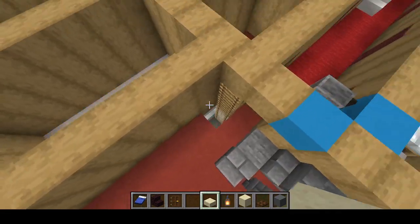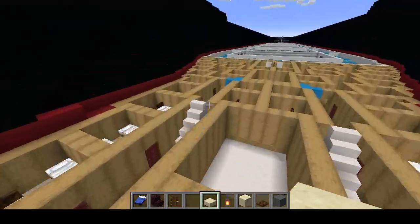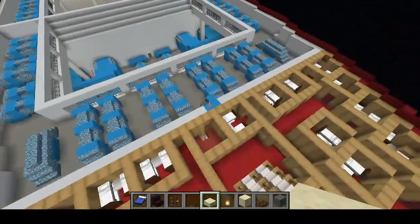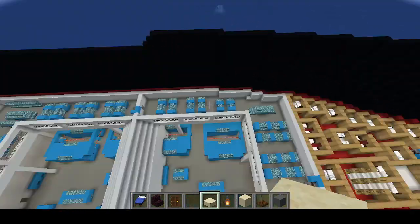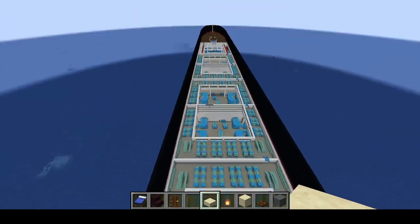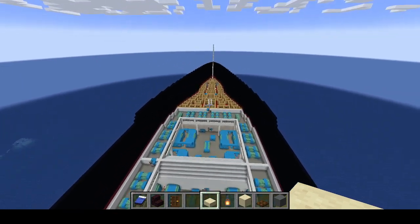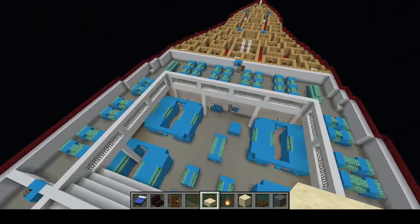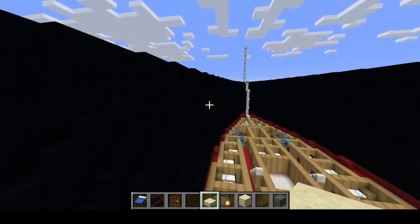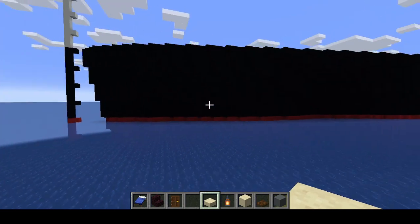I kind of threw those emergency exits for the cargo holds in last minute, but it also allows me to add that door in. Which means this is the first deck since the start of the project - since the tank top deck - that allows you to walk from one end of the ship all the way to the other. Aside from that, on these other decks you have to go up or down at least one, sometimes two, stories to get from one end of the ship to the other.